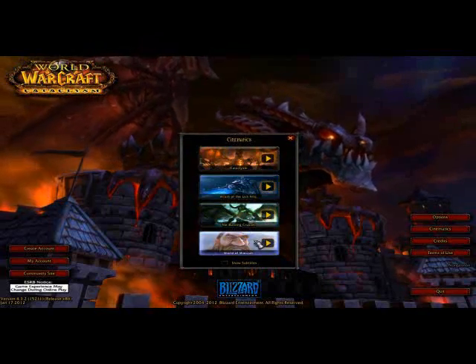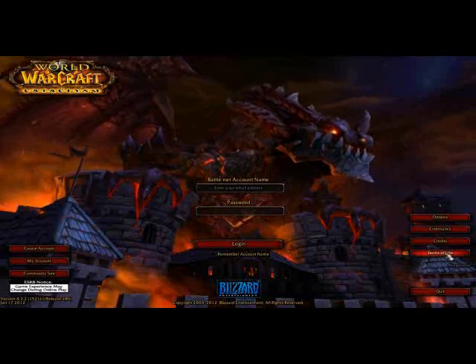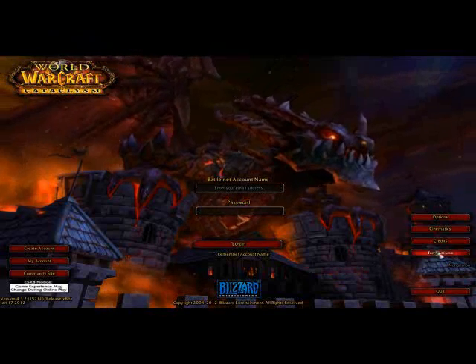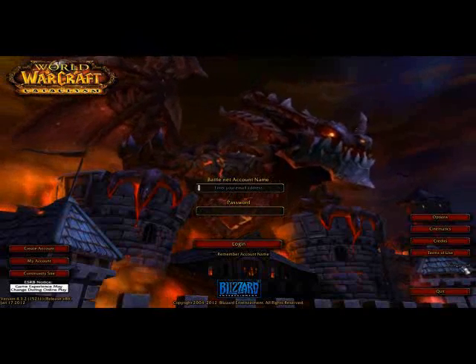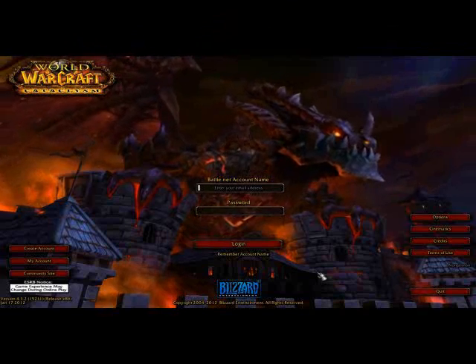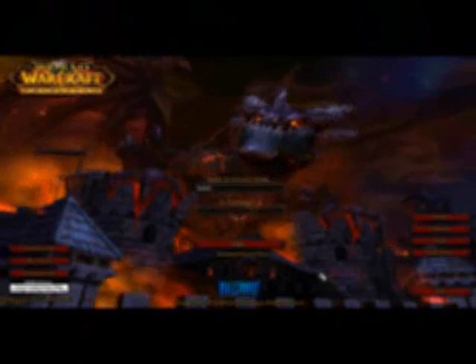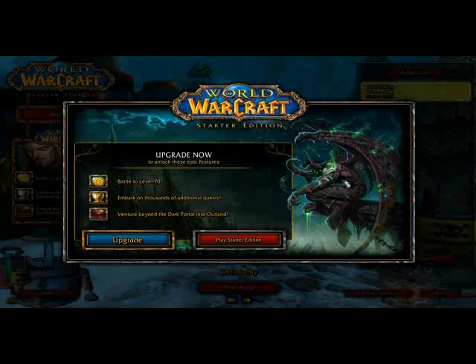You can actually see video graphics for past expansions, which is really cool. There are rules and regulations regarding the World of Warcraft - very important. Click on that and it gives you information. Credits are here as well. This tells you what server you're automatically going to. We're going to sit back and type in our information. It's connecting and getting a new upgrade, or you can play the starter edition.